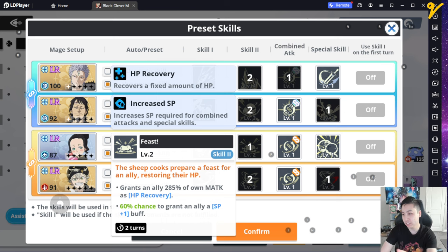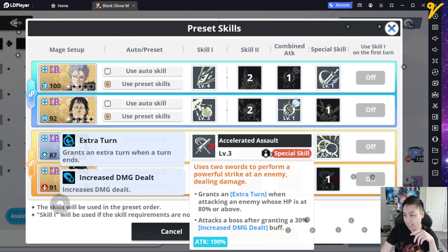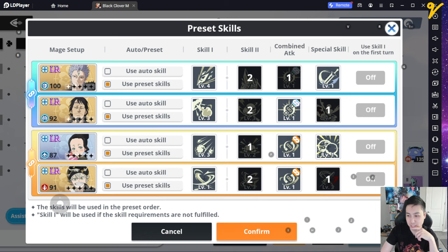Charmy only wants to do heals — you don't care about ultimate or anything else. Charmy just wants to heal, so make sure you just have heal active. Give the most magic attack you can to Charmy and only have skill 2 and basic. Asta pretty much does ulti and then basic — no unified attack. You can replace Asta with anything. The main core is just Mars, Lotus, and Charmy: a tank, a Lotus, and a blue healer. That's the main core.